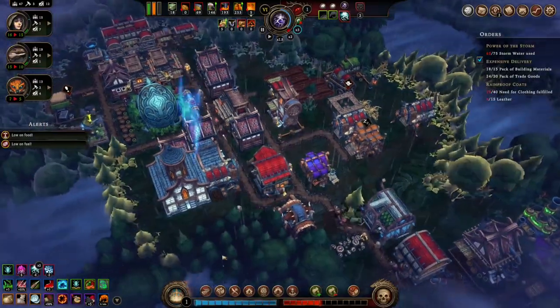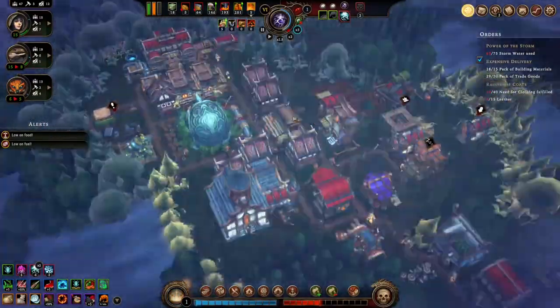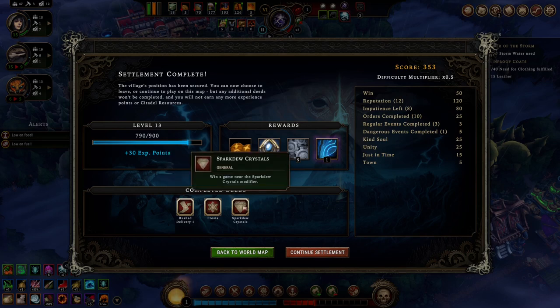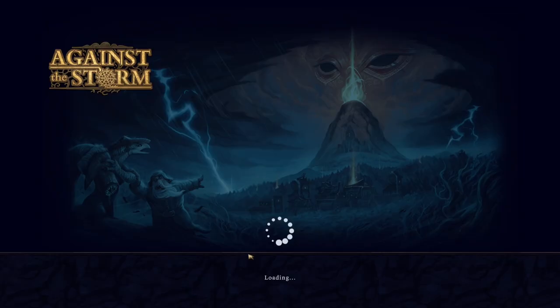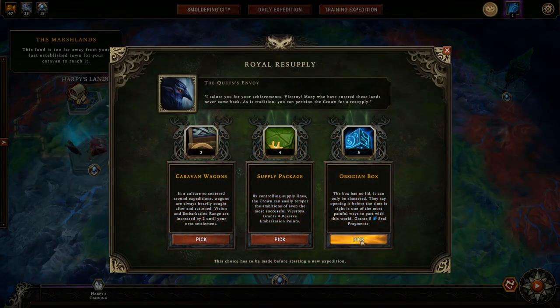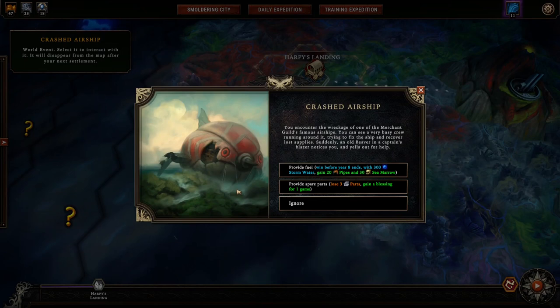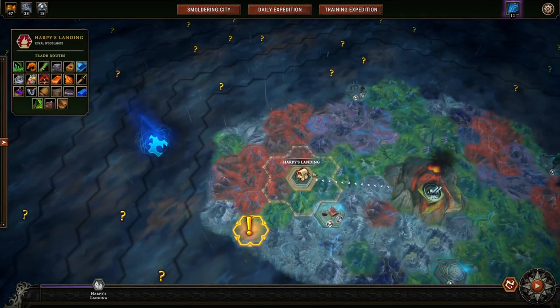Alright, we are so close — just gotta get one of these guys up into the blue and we'll be in a good place. We got a rust delivery — five timed orders, nice. Frosts, crystal — cool cool cool. I'm gonna go with steel fragments, and steel fragments. What is this over here? Oh, interesting — I'm gonna have to take a look at that later. That was Harpy's Landing.